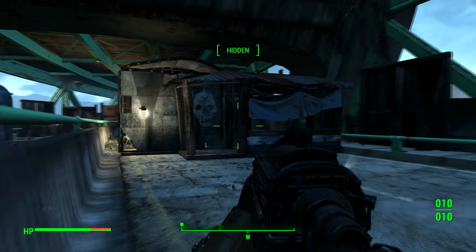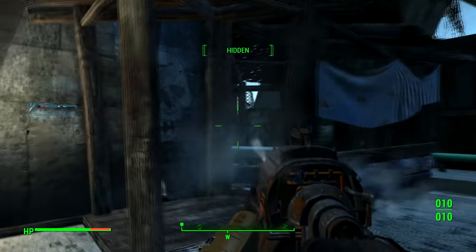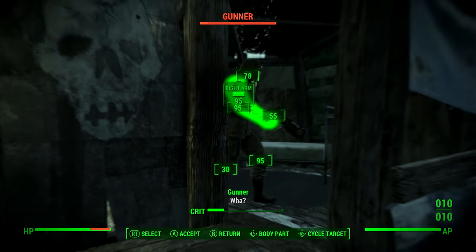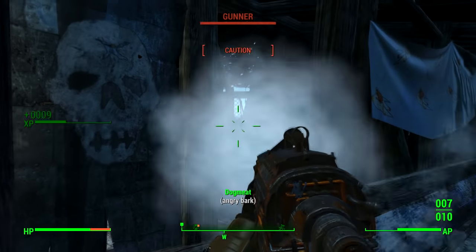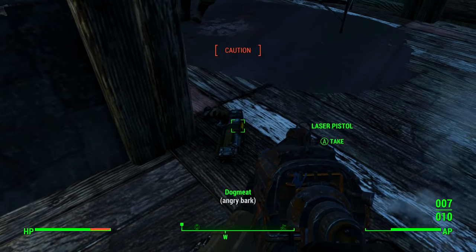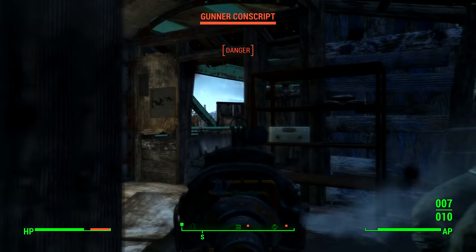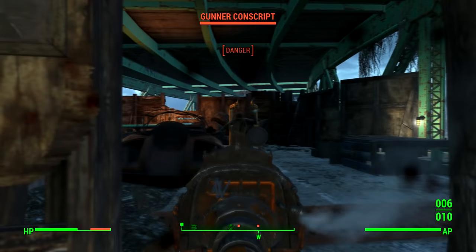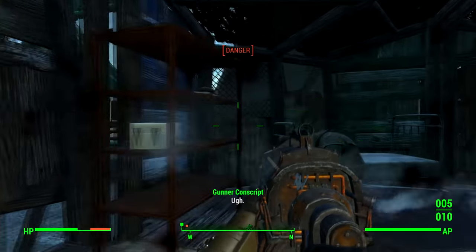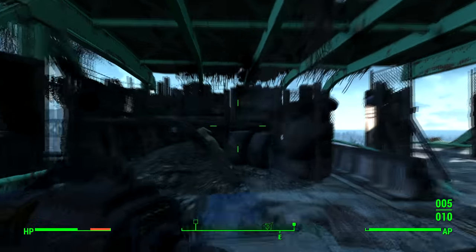I'm using the railway rifle at the moment, which is a very powerful weapon at a low level — I'll leave a link in the description for where to get that. Coming up here, the turret on that bunker cannot see us, so this railway rifle will destroy it in one shot but we don't even need to worry about it. There's a guy around here — I can see his head through that door — so I'll shoot him. He's dead, literally only takes one shot to kill them, but the turret is killing Dogmeat so I'll take it out.